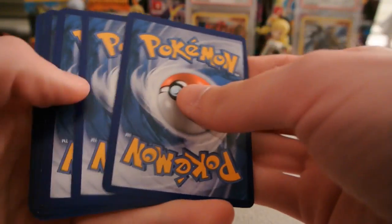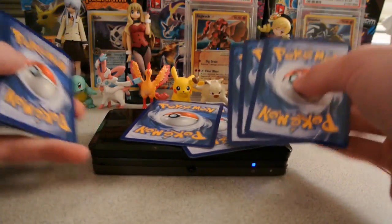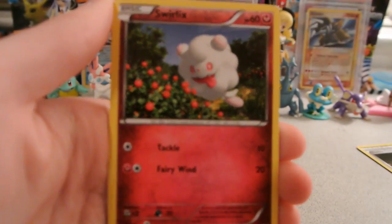Got to make that distinction because there is an Aegislash holo in the set. Its shield form is the holo one, and I think its blade form or something like that is the regular rare. So we have another Swirlix.